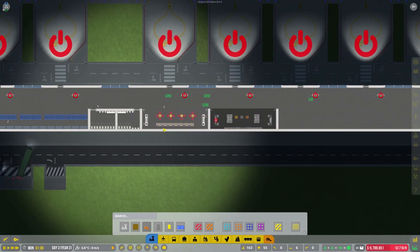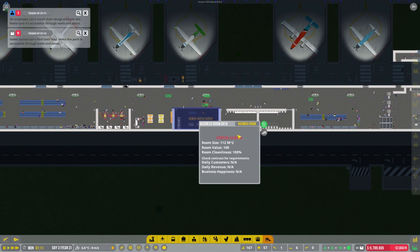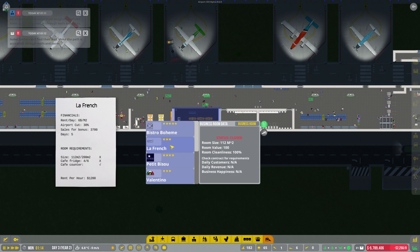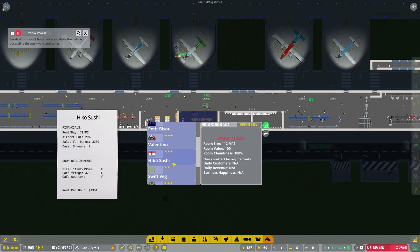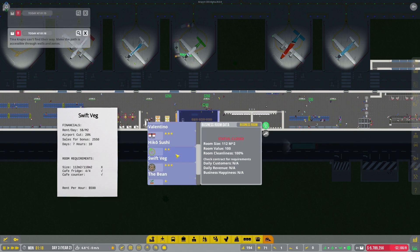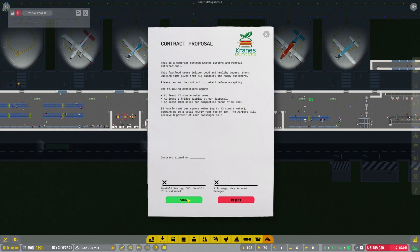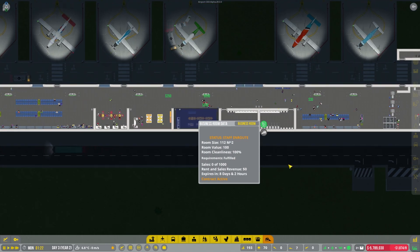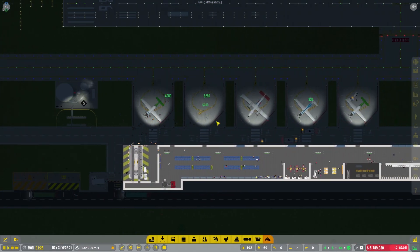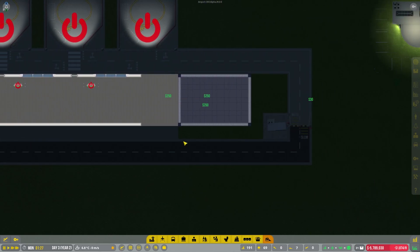Contract has expired - it's probably going to be one of these over here. We didn't get the bonus - I thought we'd get the fulfillment on that one. So we're only getting offered the smaller ones. Why can we get Swift Veg on the other side? Strange - the length must be different then. That's very annoying having those numbers in the middle of the screen, but never mind - I'm sure they'll disappear once I've saved and reloaded again.